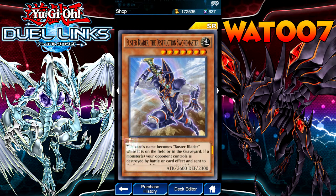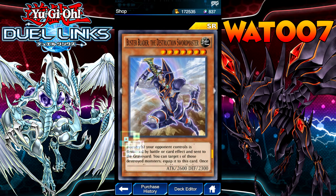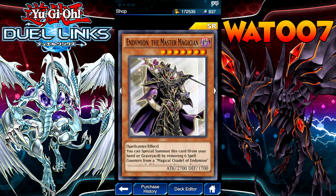This card's name is Buster Blader while it's on the field or Graveyard. If a monster your opponent controls is destroyed by battle or card effect and sent to the Graveyard, you can target one of those stored monsters and equip it to this card. Once per turn, you can send one monster card equipped to this card to the Graveyard — destroy all monsters your opponent controls of the same type. Awesome.